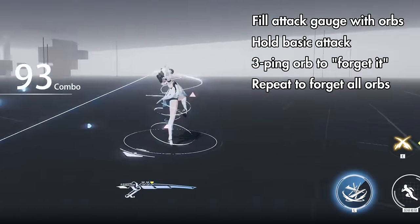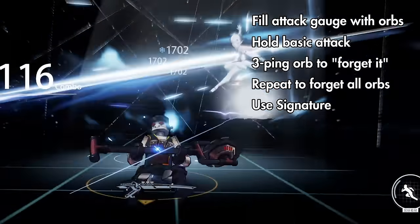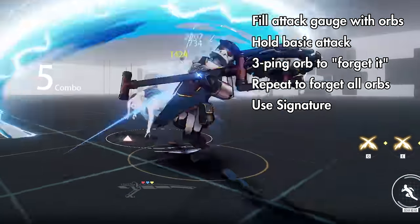Continue this loop until Bombinata has forgotten all three orb colors, and then unleash her signature move for maximum damage. Then her orb colors will all return and you can start the rotation over.